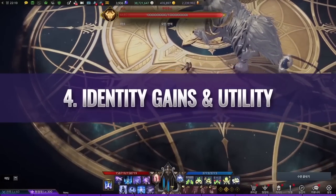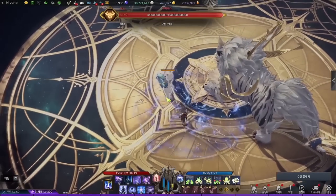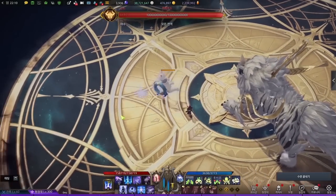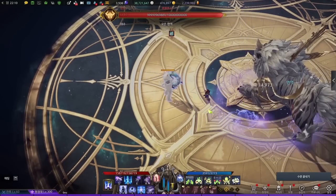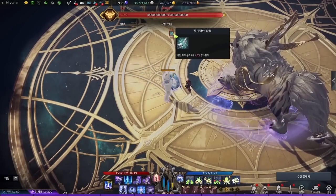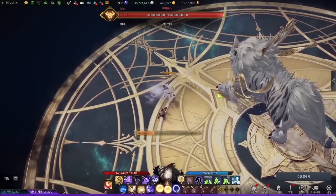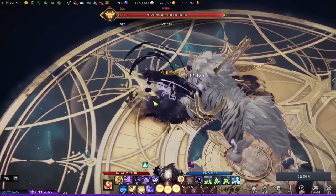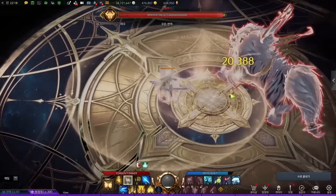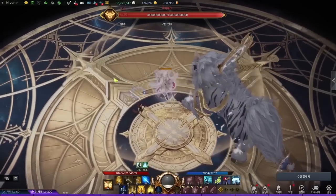The fourth category is Identity Gains and Utility, where you fill the rest of the skill slots. Bard has Prelude of Storm for meter, Rhythm Buckshot for counter, and Dissonance for debuffing the boss's incoming damage. Artist has Hopper, Pouncing Tiger, and Inkwell for meter gain; One Stroke and Upper Stroke for counters; and Crane Wing for additional stagger. Paladins have Holy Area for defense buffs, Lighted Judgment for meter gain, and Executioner Sword and Holy Sword for counters.